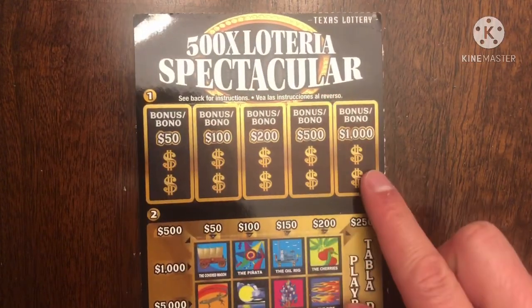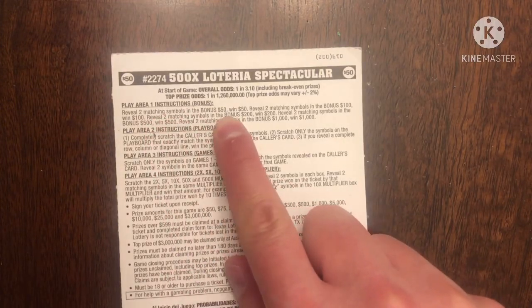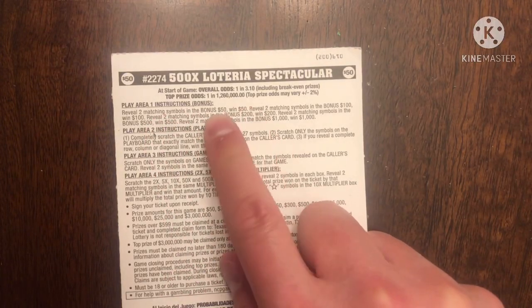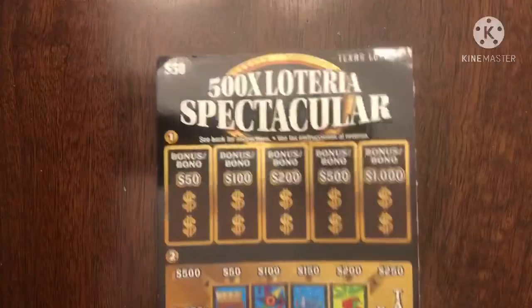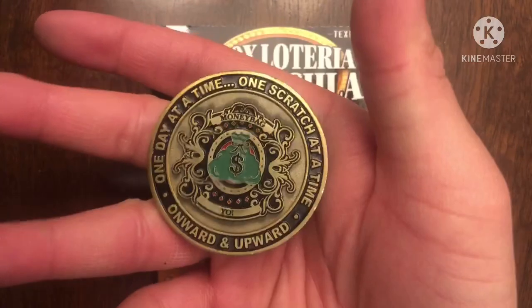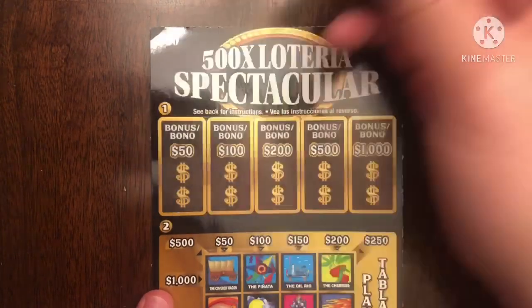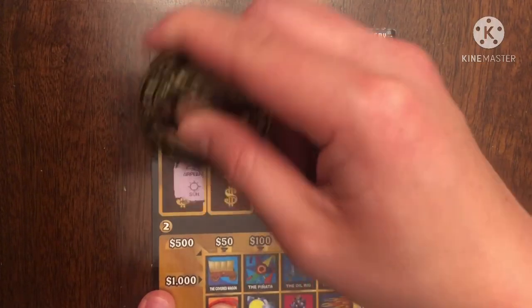It says see instructions on the back, but I think you just have to match those two. Reveal two matching symbols in the $50 bonus, win $50. Okay, that makes sense. Let's see if we can find matching symbols for LL Scratchers. Today I'm going to use VA Scratch King's coin because he does well on big boy tickets. Hopefully we can find $50 for her, get her money back at least.